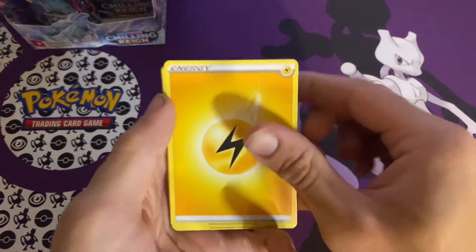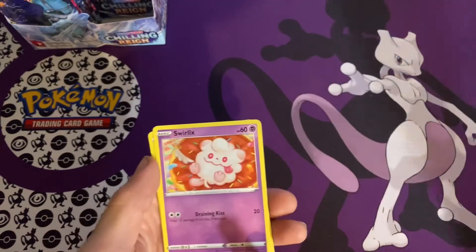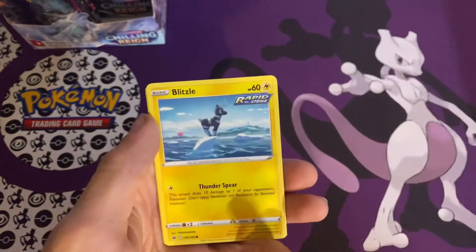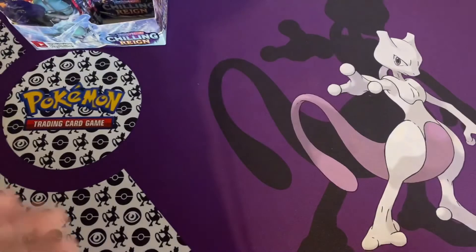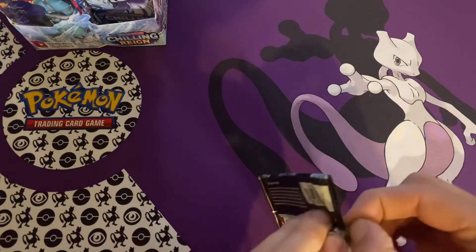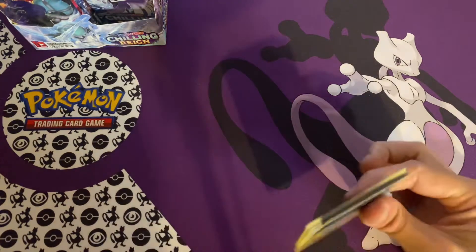We got a Lightning Energy, Ledyon, Old Cemetery, Impact Energy, Swirlix, Sneasel, Snover, Blitzel, Gasly, Hatina, and Tesserina. All right, come on Articuno and Zapdos — where you at? You got two Moltres already. It's crazy.